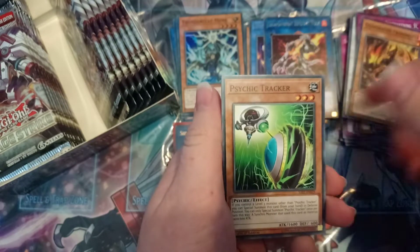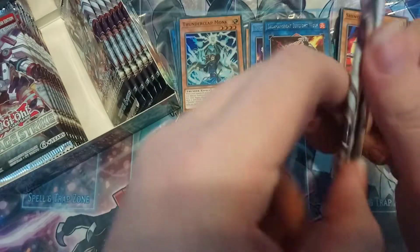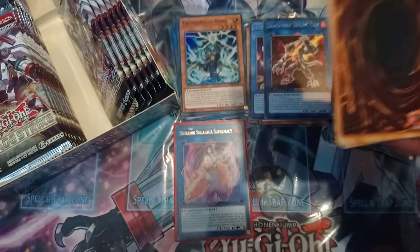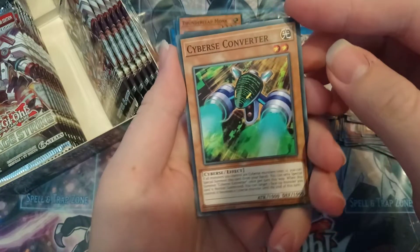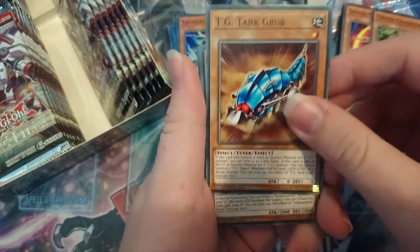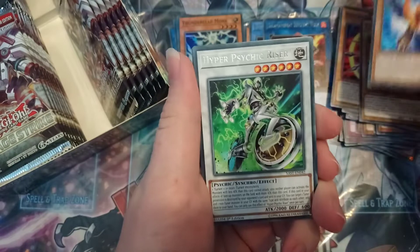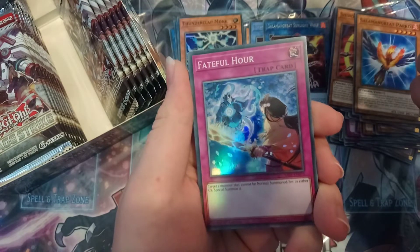God Dragon Prominus, Psychic Tracker, Necros, Shinobi Necron. Come on, show me a Secret Rare — which is a Pot of Indulgence, or Extravagance, however it's called now. Psyverse Converter, TG Tank Grub, Paro, Hyper Psychic Riser, and Fateful Hour.